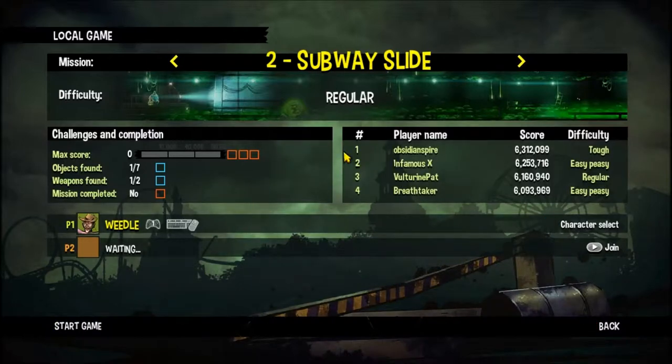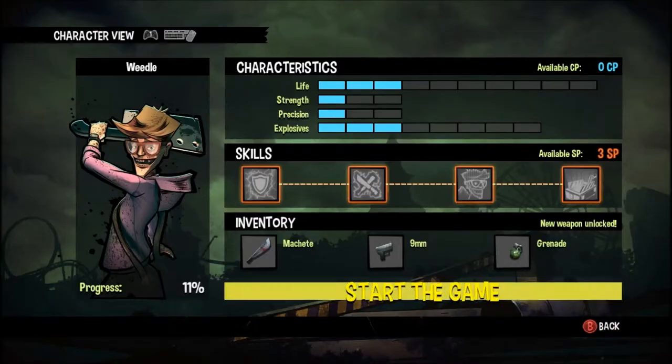Alright, hello everyone and welcome to Final Exam Part 4. We are starting the second area of this game called Subway Slide. I think that was the name of the first area too. Difficulty's the same, everything's good, same character, and let's go.